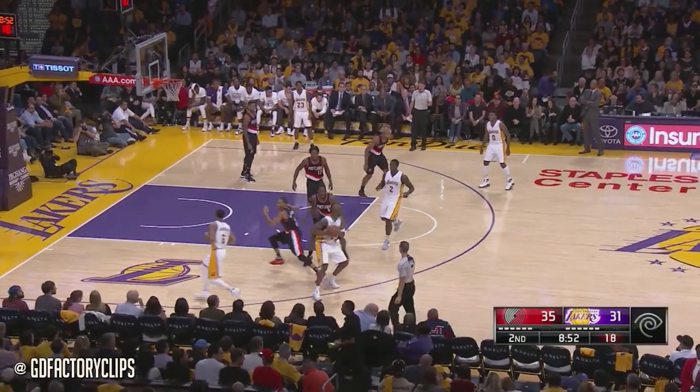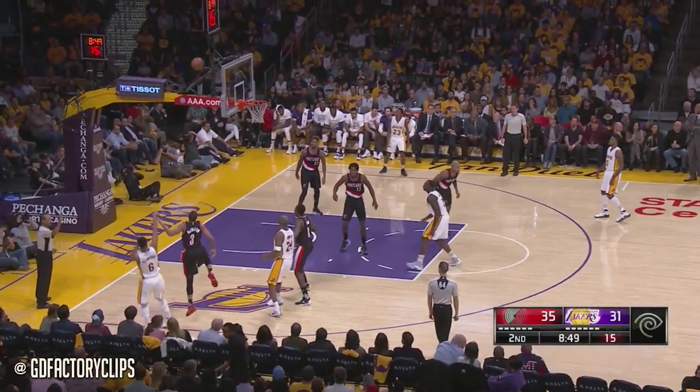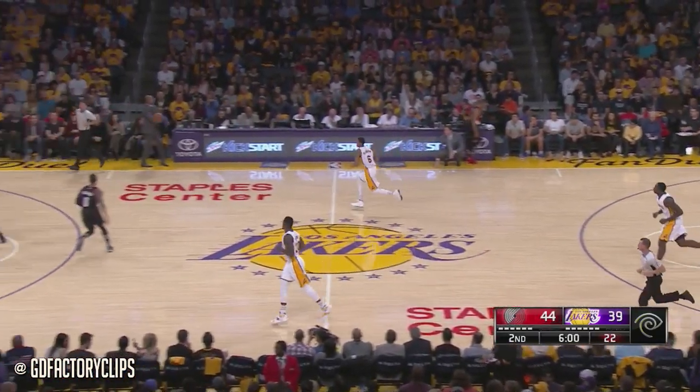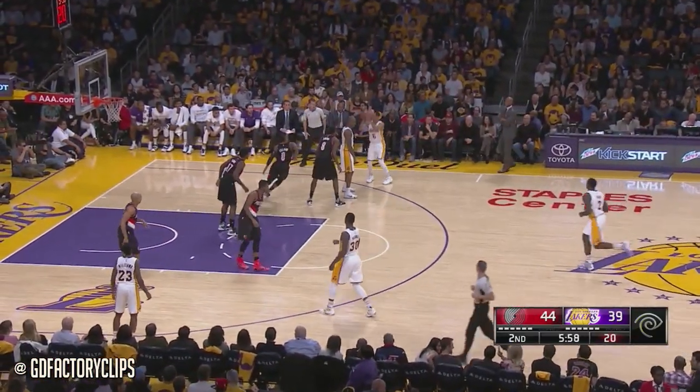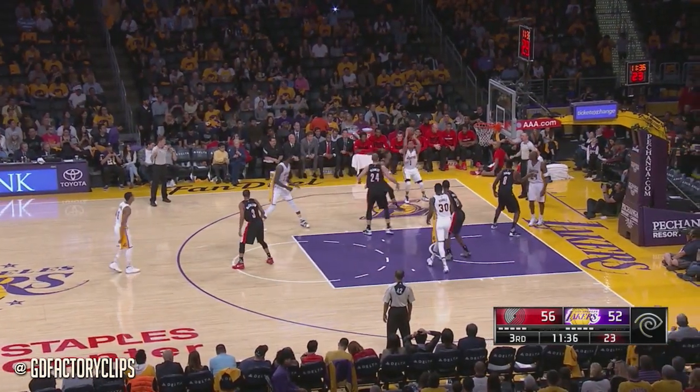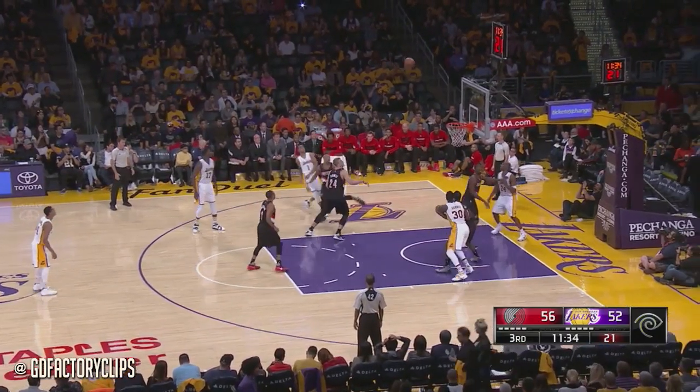That's the second time Kobe's bank shot went in from mid-range. When he's at the mid-range, he's shooting 50% tonight — their only trip here this year. Clarkson with his second shot, much more consistent offensive player. Jordan Clarkson seems like he's got the hand working; he's made all four in this building.